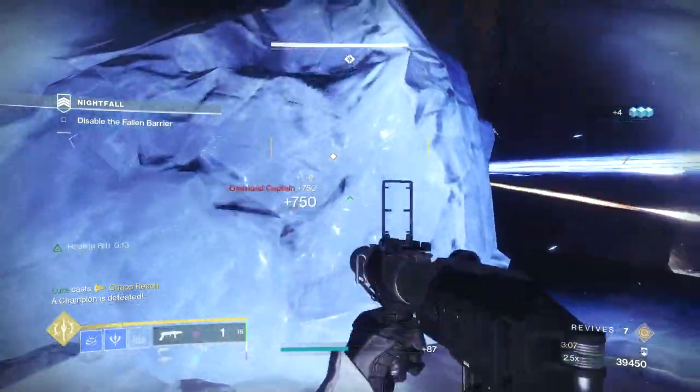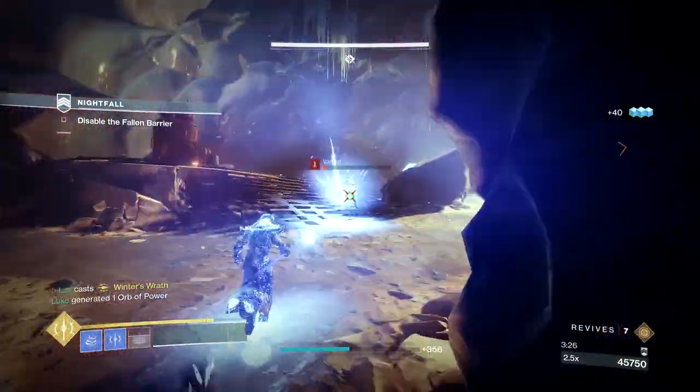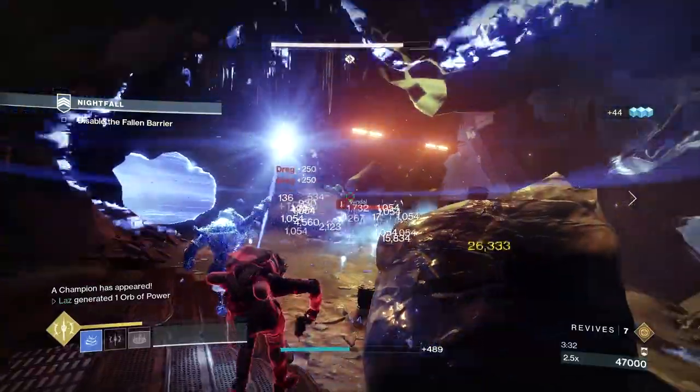Once you're good, push forward and get ready to deal with a Barrier Servitor and another wave of adds. At this point I would usually have my Stasis Super, so I'd pop it here and control the add spawns while the other two worked on the champ.